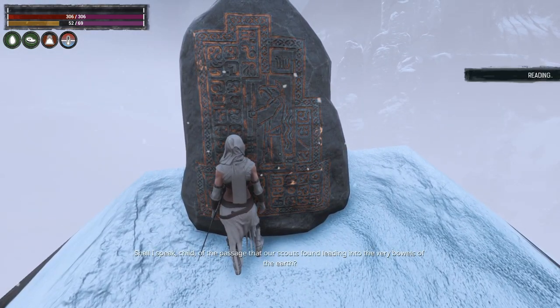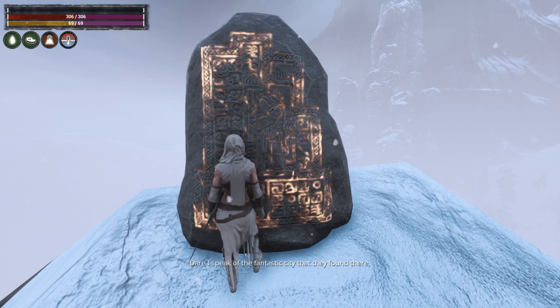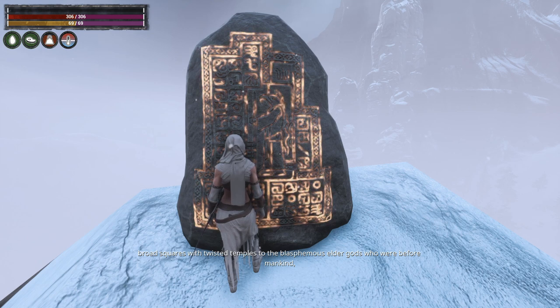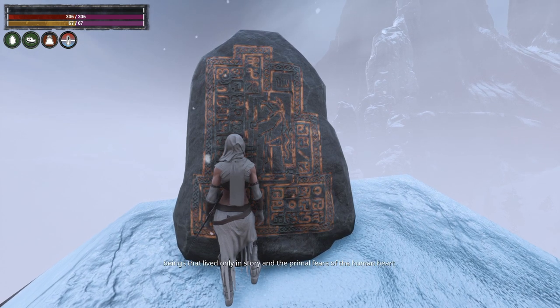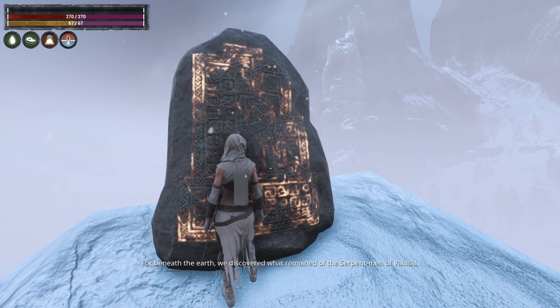Now this is one of the yellow tablets. It reads: 'I speak, child, of the passage that our scouts found, leading into the very bowels of the earth. Dare I speak of the fantastic city that they found there — broad squares with twisted temples to the blasphemous elder gods who were before mankind and will be ever after. I need not speak of these things to strike true dread into your heart, child. I need only tell you of the creatures that dwelt in the city — beings that lived only in story and the primal fears of the human heart. For beneath the earth, we discovered what remained of the serpent men of Volusia.'